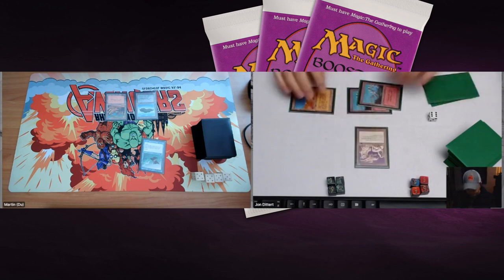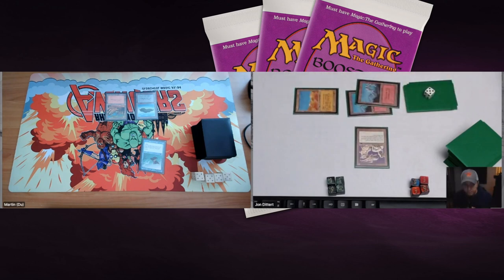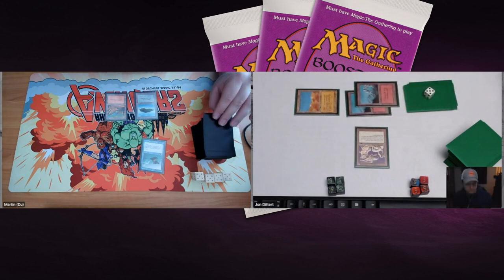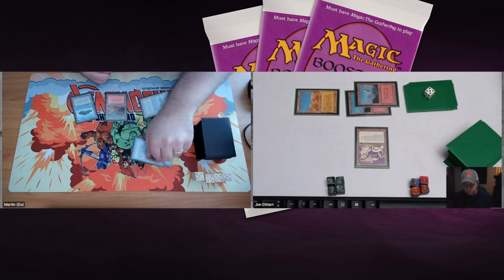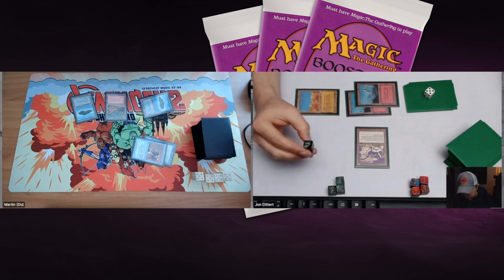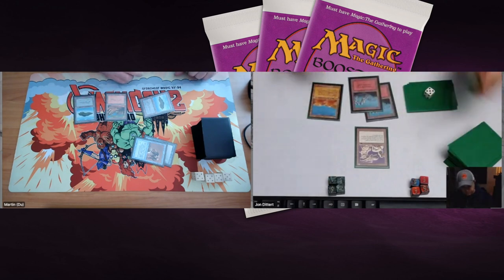John plays a Mountain and taps the Desert, leaving an opening for Martin — and there we see a Dragon Engine, a 1/3 from Antiquities that you can pay two to give +1/+0. Martin plays an island and an Unstable Mutation, allowing him to attack for four. John drops to 16. Next turn Martin can swing in again, perhaps putting John on 13.